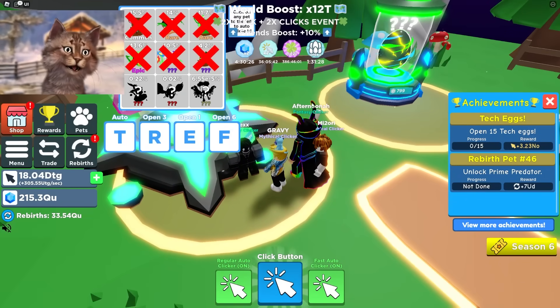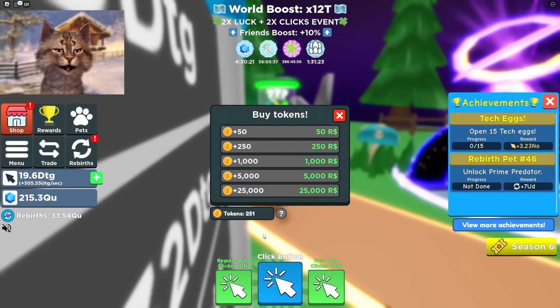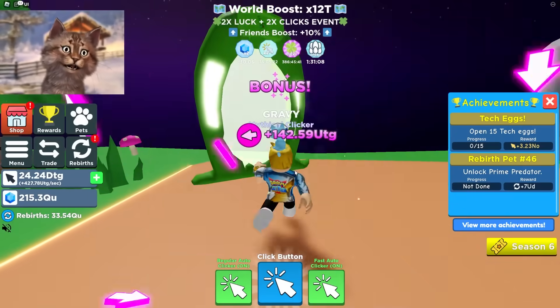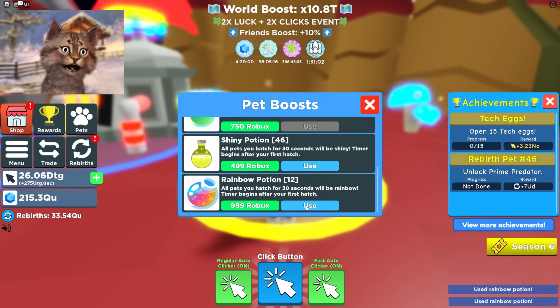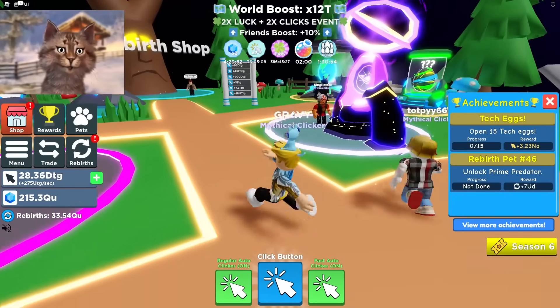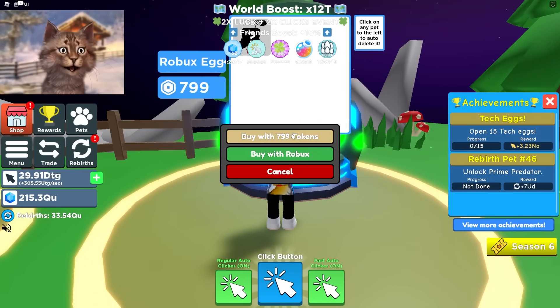I think I'm gonna trade for the secret pets, but let's check out the Robux pet for now. Here's the secret guys: with the Robux pet, always get this potion right here - two minutes. Get that potion because it lets you get rainbow versions of the new pets. You always want to make sure they're rainbow.